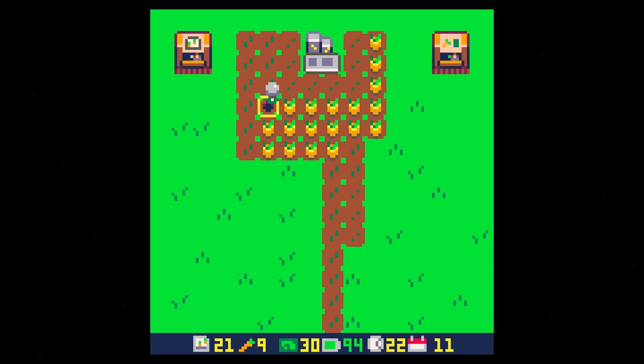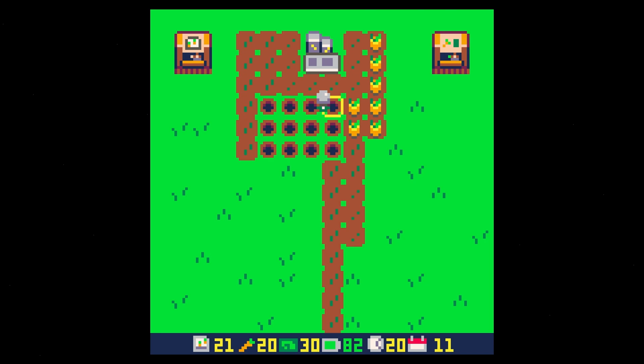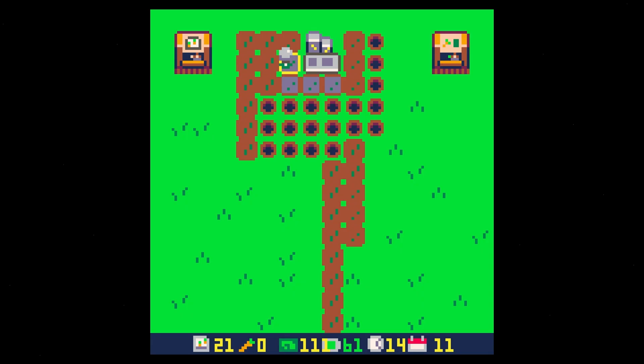Let's harvest these carrots first. I got to get that revenue here. There we go — 111. Our HUD's breaking a little bit there, but that's okay. There's ways we could fix it. But overall, I think this is pretty cool. I think it's a pretty cool, simple little game.